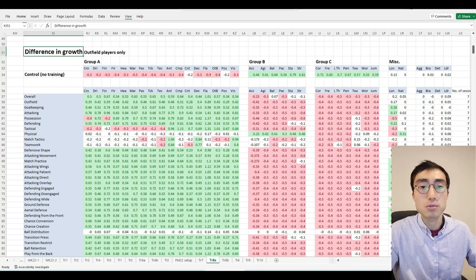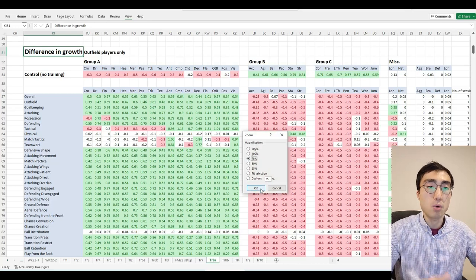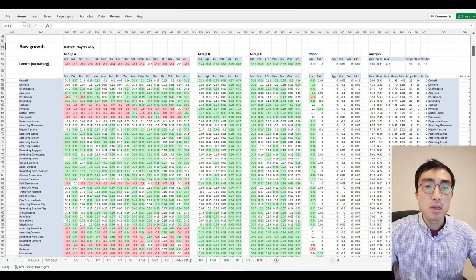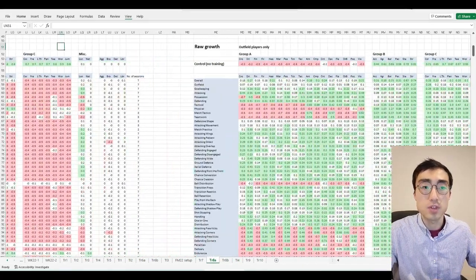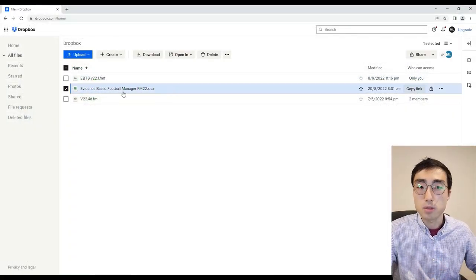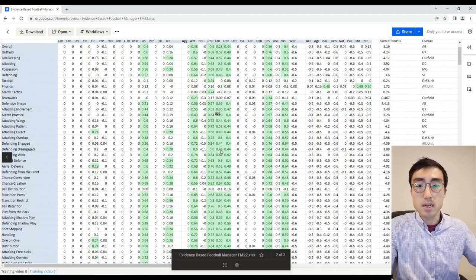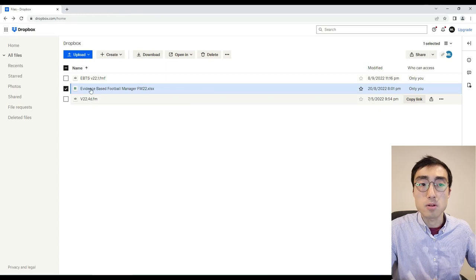Both Raw Growth and Difference in Growth tables are important in studying the pattern of player growth in this game, and I will be referring to both of them in today's video. All the Excel data you see on screen will be uploaded to my Dropbox and will be available for public viewing and downloading. If you want to have a look at the Excel file yourself, feel free to visit my Dropbox — I'll provide the link below.